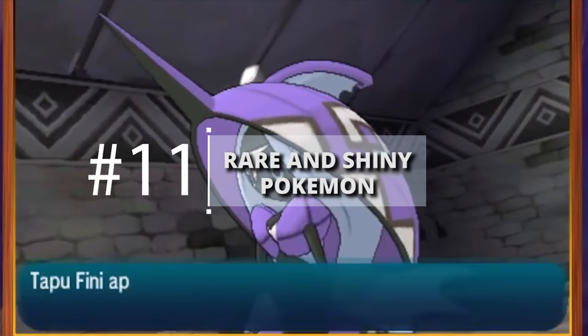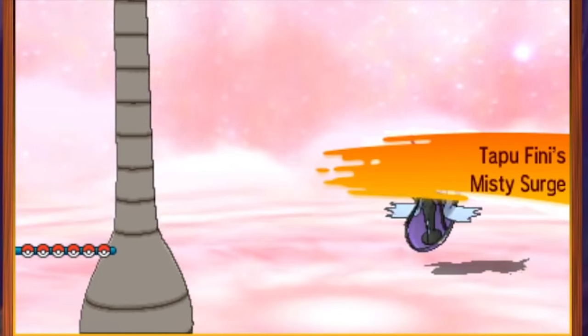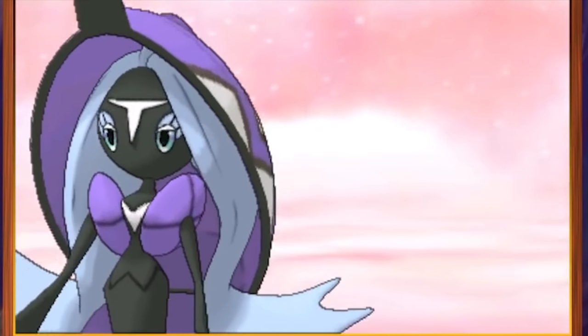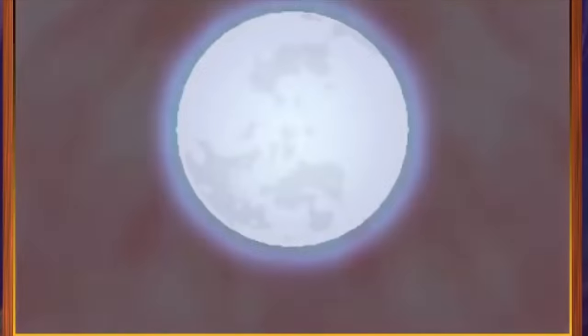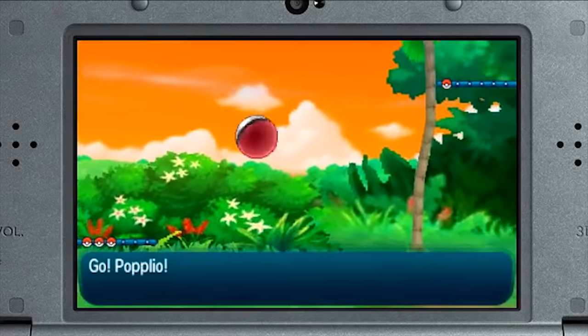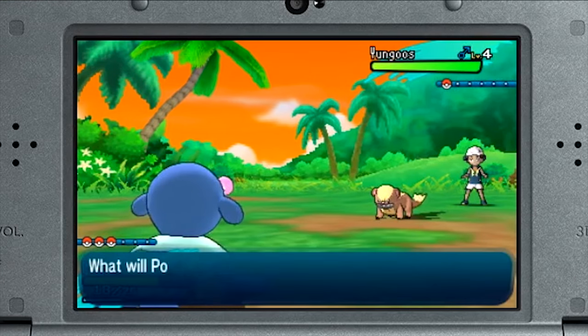Rare and Shiny Pokemon: SOS Battles also make finding rarer specimens of species — such as Pokemon with hidden abilities or maxed IVs, as well as those super rare shiny Pokemon — easier. Simply put, the longer you get a chain of SOS Battles going by killing the Pokemon a call brings, then letting it call for more help, and so on, the higher your chances become of finding Pokemon with maxed IVs, hidden abilities, or shiny ones.